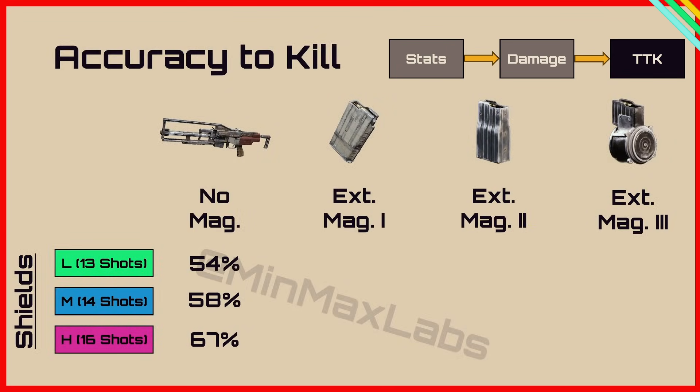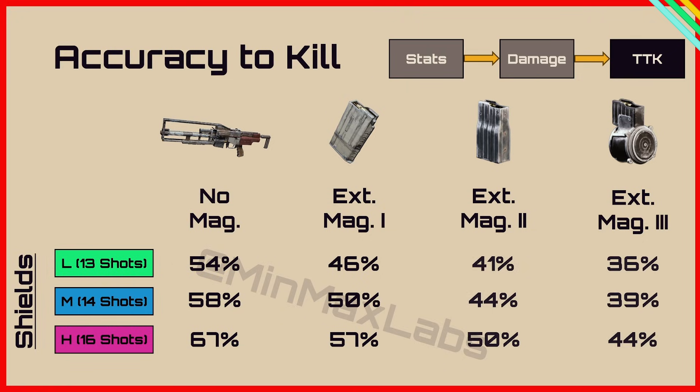For accuracy to kill without a magazine, you're between 54% and 67% for the three different shields. An extended magazine gives 46% against a light shield or 50% against a medium, meaning you can 1v2 relatively consistently. Extended mag 2 and 3 aren't worth the investment since the Arpeggio already has a big mag — unless you're constantly facing heavy shields, but trying to 1v2 heavy shields is risky anyway. My recommendation is extended mag 1 if you want to try 1v2, or run it with no mag to keep it cheaper.